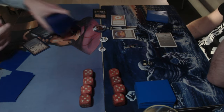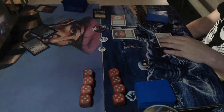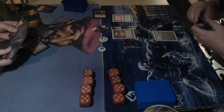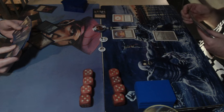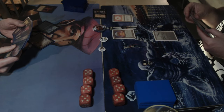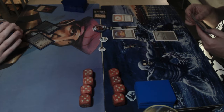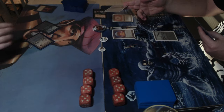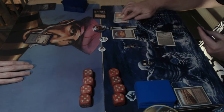Dedek probably doesn't know Michelle has no more lands in hand. The hard thing for Michelle is what to tutor for — being low on lands. Go for a basic swamp? A dark ritual? A soaring if it's in there? He went for a swamp, which makes sense since his hand is full of three-drops like hypnotic specter. Then there's a strip mine — very unfortunate for Michelle.